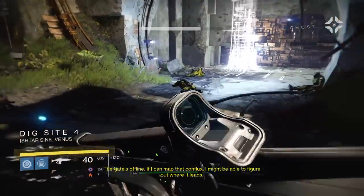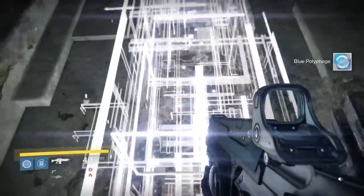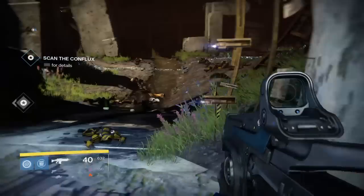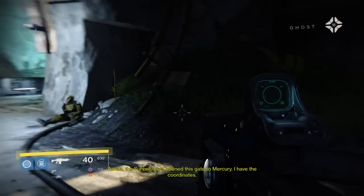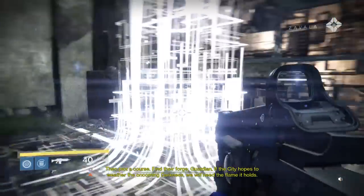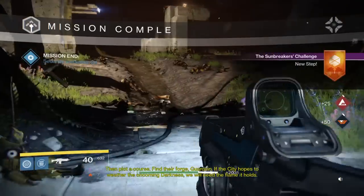'The gate's offline. If I can map that conflux I might be able to figure out where it leads.' All right, go. 'Zavala, the Sunbreakers opened this gate to Mercury. I have the coordinates.' Wait — we're going to Mercury? 'Find their forge, Guardian. If the city hopes to weather the oncoming darkness...' A year too late, but all right — let's go to Mercury now.